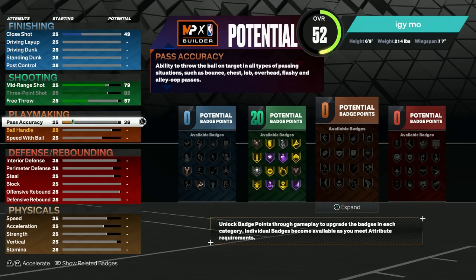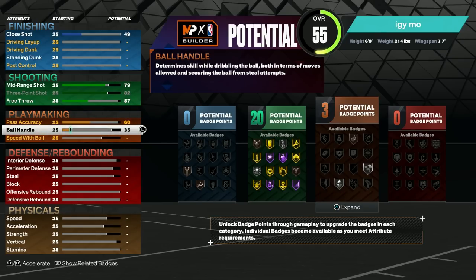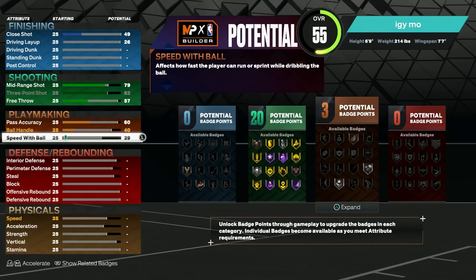For playmaking, you're going to want to put your pass accuracy to a 60. They don't have bullet passer anymore, so you don't need a high pass accuracy to lock bullet passer — it's mixed in with your pass accuracy. So this will probably give us something like silver bullet passer if it was still in the game, meaning your passes will still get to their intended target and won't really go out of bounds. For ball handling, you're going to want to up your ball handle to a 40 and then put your speed with ball at a 45. Obviously the playmaking isn't the best, but this isn't a playmaking-focused build. You'll still be able to make plays if you know what you're doing with a 45 speed with ball. I just don't want to be stuck with a 25 speed with ball — that is terrible. You literally will not be able to make plays at all.